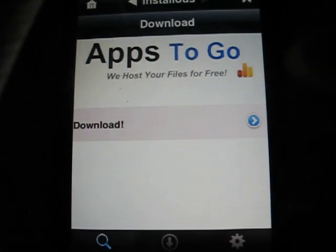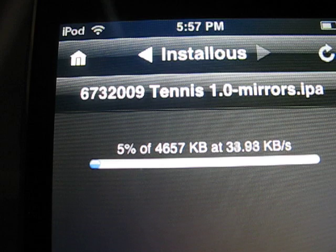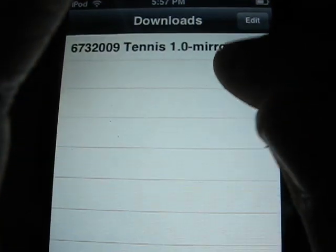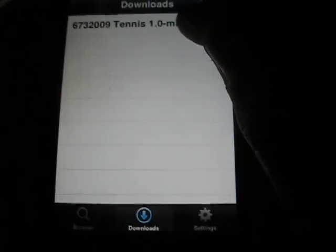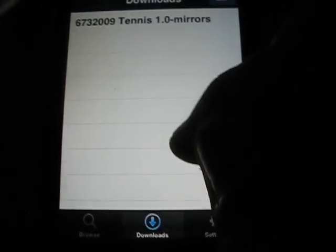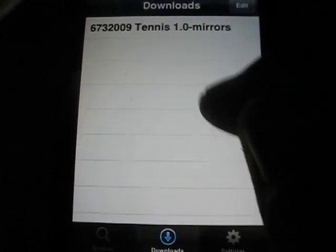Say download. You won't always get this — sometimes it'll ask you for a number or something. We're going to have to sit here and wait. Once you download it, it'll be right here. That's not a full download because you have to wait until it fully downloads. Once it's fully downloaded, you click on it and this thing will pop up and it'll say install. Click install and then it'll show up right here on your home screen.